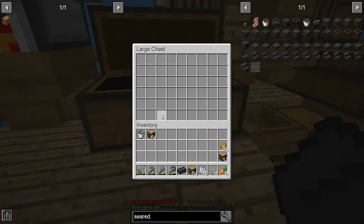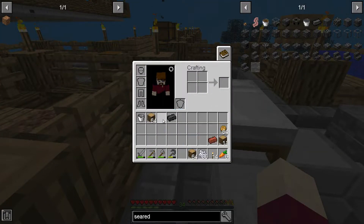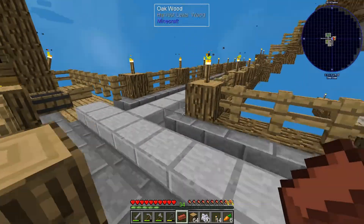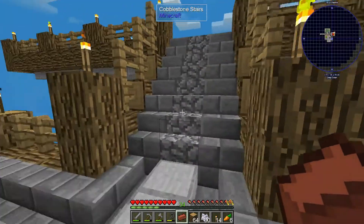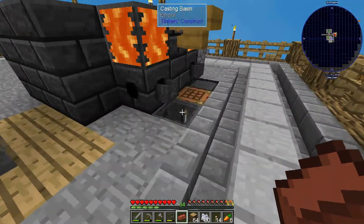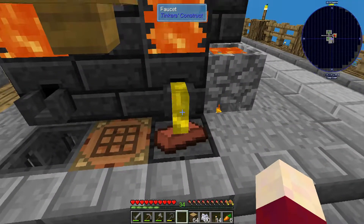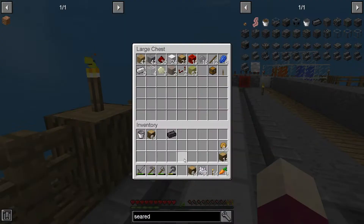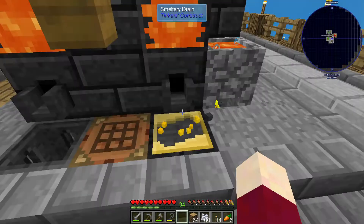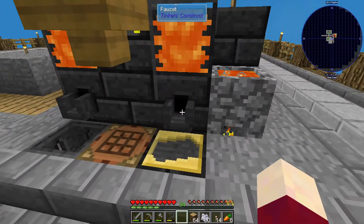Clay is cheap, so there we go - seared brick or a regular brick. By the time we get up there we should have some molten gold and we can make our first cast. We'll set this in here and change this over to the gold. Now if we pour this out it's going to burn up the brick and leave us with an empty cast - so that does take two.